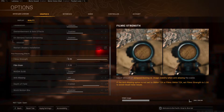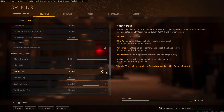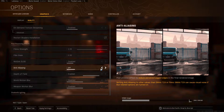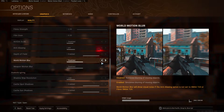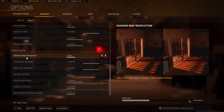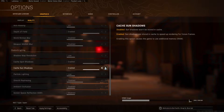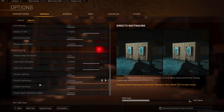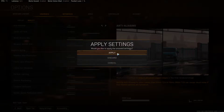Tessellation is disabled. Film grain is zero. You can mess around with the ultimate performance corner — performance, balanced, or quality. Anti-aliasing is off — you would not want to use it in Warzone. Depth of field enabled. World motion blur you can put on if you prefer, but personally it's better to keep it off. Same with weapon motion blur. Shadow map resolution low. Cache spot shadows enabled, cache sun shadows enabled. Particle lighting low. DirectX ray tracing — disabled, disabled, disabled. These are the three things you will not want to touch.